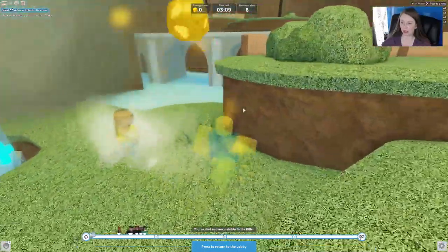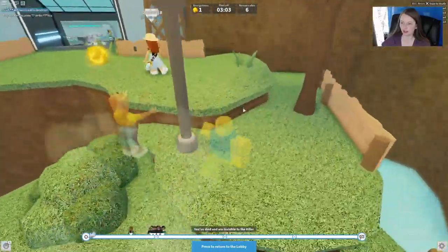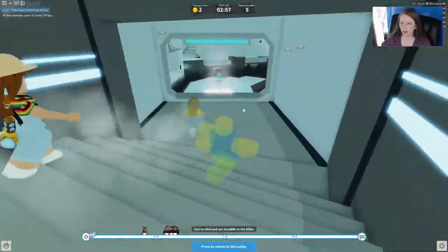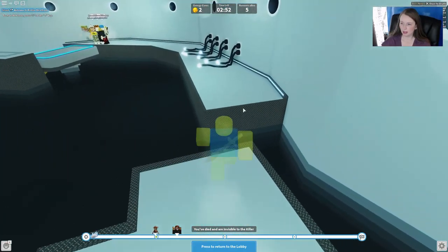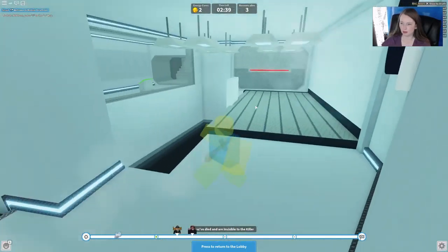So we're going to collect energy cores. I died already because I didn't know we'd started. But even if you die, you can come and collect these — they do try to hop away from you, so you just have to keep pushing until you get them. Yeah, I didn't realize we had started, and that's okay.